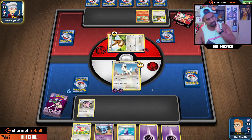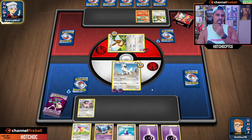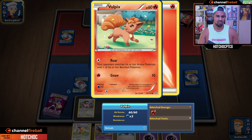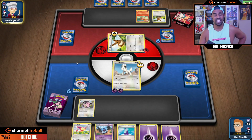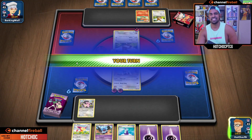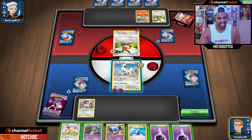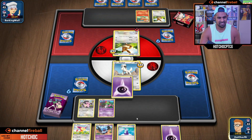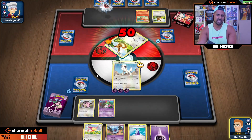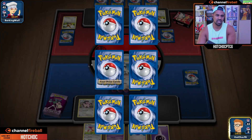We'll bench more Milk Tank. Sharp Jaw - hopefully get heads, yeah we do, nice. So now they have to evolve to even attack us, which is pretty cool. I don't think they've got it. Like I said, the theme deck battles aren't going to be the most entertaining, I'm not going to lie. But it's actually pretty riveting gameplay.